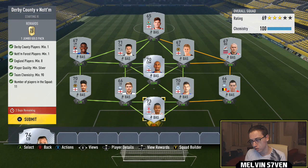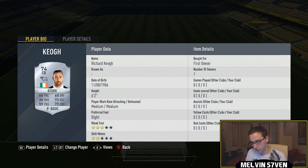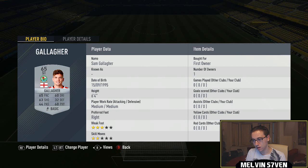The first one is Derby County versus Nottingham Forest. You only need one Derby player and one Nottingham Forest player, but you need eight English players minimum, quality of silver, 90 chemistry, and a minimum of 11 players in the squad. You don't have to go Championship — you could go League One or League Two if they've got relevant silvers. I've just gone with the Championship and I've actually got a centre back in goal but it still got the required chemistry.